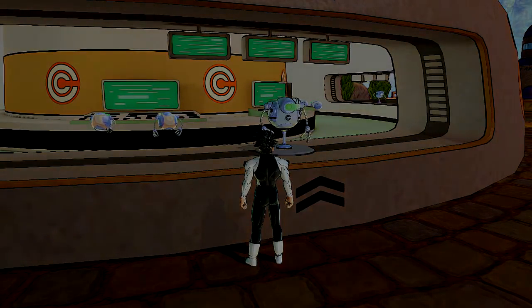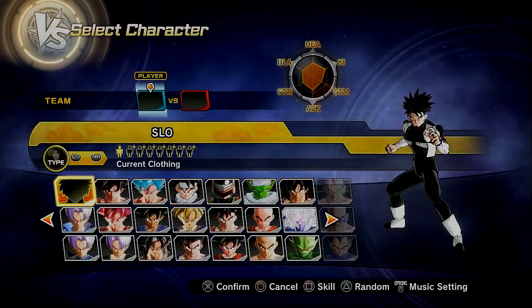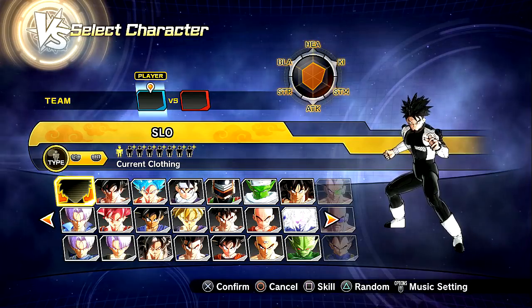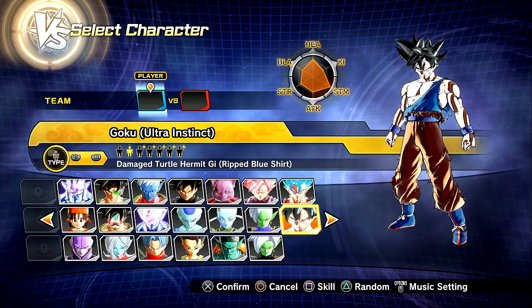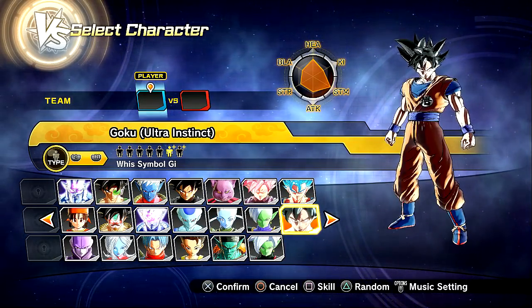We're going to go to the offline battles, which you guys should be doing. Do not go online — I'm going to keep stressing that, I apologize, but it's just really imperative that you don't go online because it poses a risk for everybody. So here it is right here — Goku in his Ultra Instinct form. Unless I got DLC Pack number 6, I'm pretty sure this is a mod. So yes, as you can see, it works pretty well.